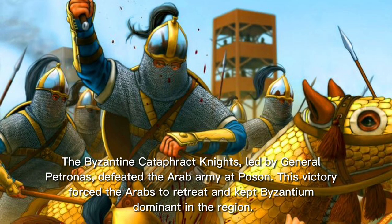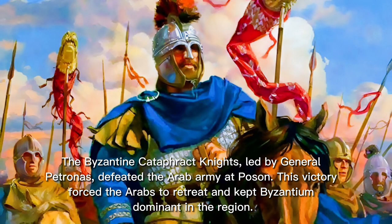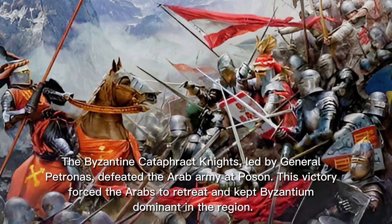The Byzantine Cataphract Knights, led by General Petronas, defeated the Arab army at Pozen. This victory forced the Arabs to retreat and kept Byzantium dominant in the region.